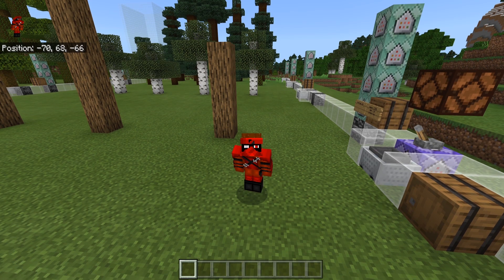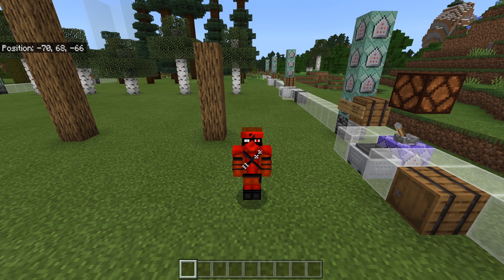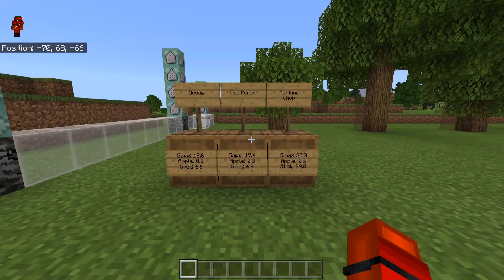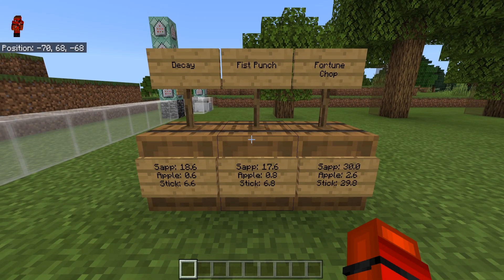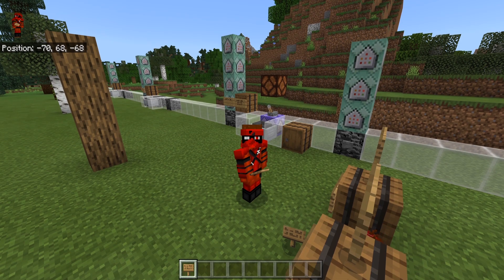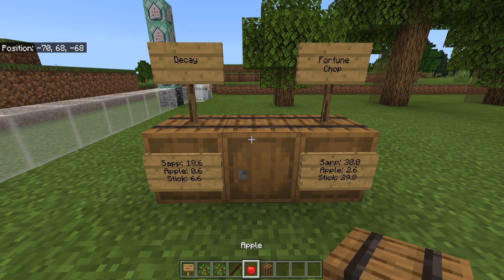Wow, that took a lot longer than I anticipated. Just letting these leaves decay five times on these trees took an hour — that alone took an hour, then punching them and chopping them on top of that. Anyway, the results are in. If we let the leaves decay, we get about 18.6 saplings. If we punch them with our fist, we get about 17.6 — basically one less than what you'd get from letting it decay. It really wasn't that much of a difference between the two.